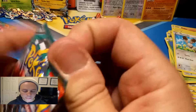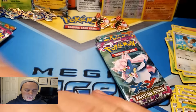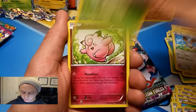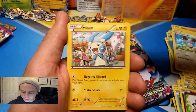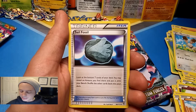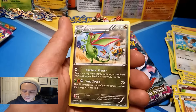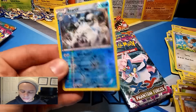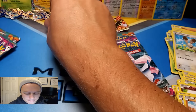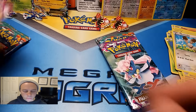Groudon has 3 points and Kyogre has 4 points — a very close game. Third Groudon round two pack: Shroomish, Clefairy, Torchic, Minun, Trapinch, Vigoroth, Raichu, Sail Fossil, Beartic reverse holo rare, and a Flygon rare. So we are tied! Groudon ran that round.